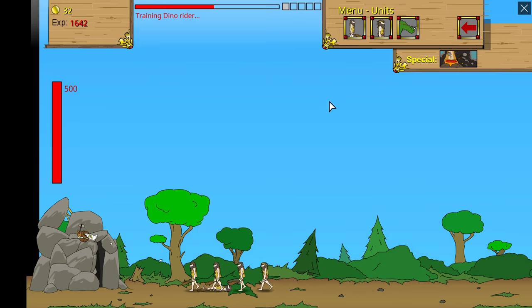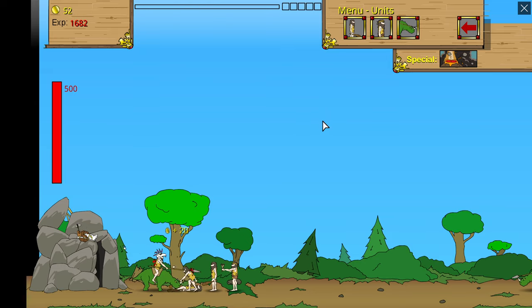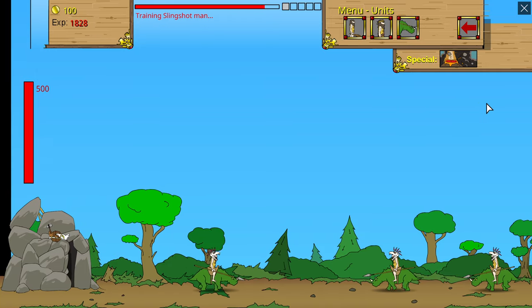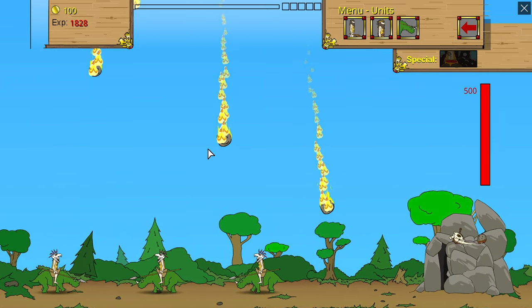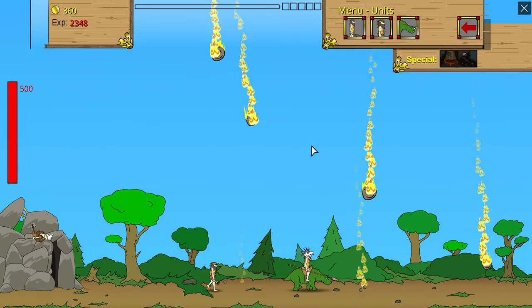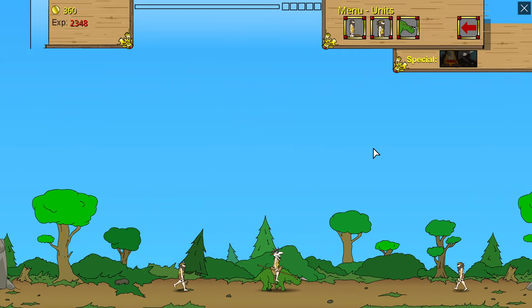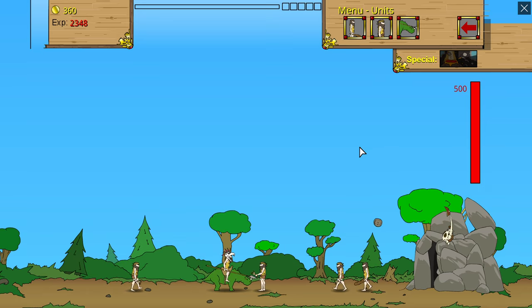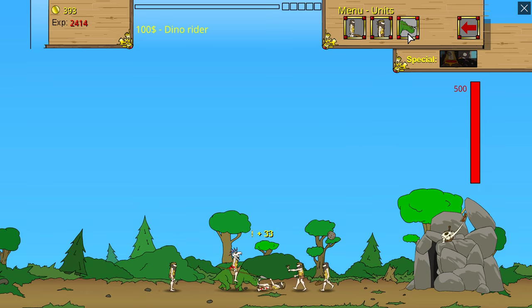Alright, let's start training another guy. I didn't realize how close they were getting. These will one-shot these guys. As far as I'm aware, it only shoots the special ability where your screen is, so if you move the screen, it'll shoot it to that area.